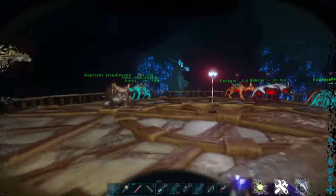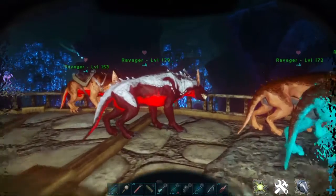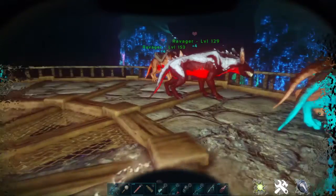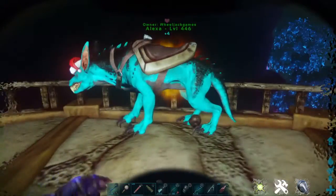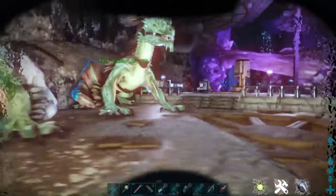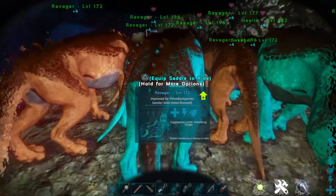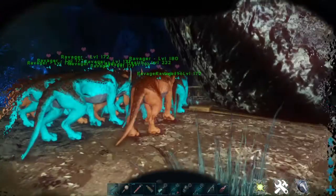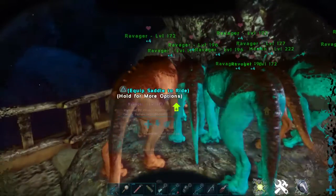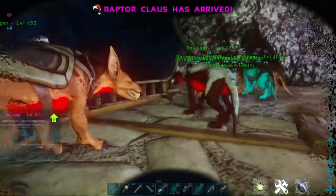One of the first things I did was a lot of breeding with my Ravagers. I bred this Ravager with a bunch of other Ravagers - this is a female, I bred it with another male. And then I also bred it with my female. But all I got was the same color mutation - like the same cyan color mutation for some reason, and this red. Apparently that's dominant.